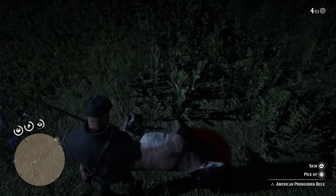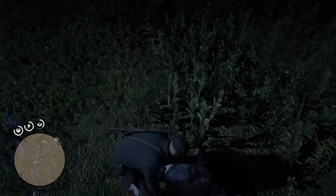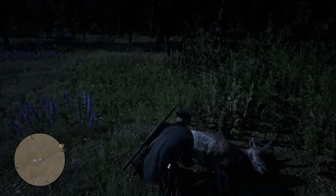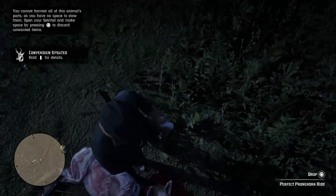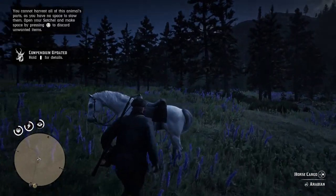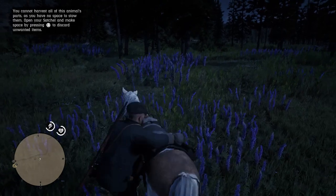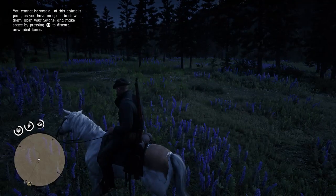And there you go — American pronghorn buck in perfect condition. Let's get the skin. This has been one of the easiest hunts I've had. I literally just got over here and I seen them straight away, so hopefully it'll be the same for any of you guys looking for these. Standard skin animation — I wonder if we take the horn as well. We do not take the horn. We've got ourselves the perfect pronghorn hide and we're going to chuck that on the back of our horse. Very happy with that — the first flock we seen and we managed to get one in mint condition.